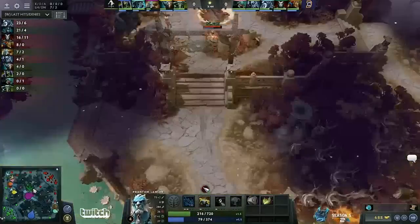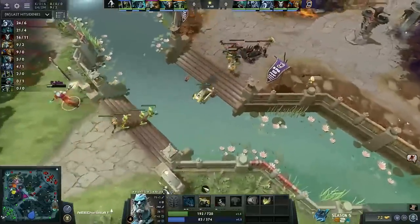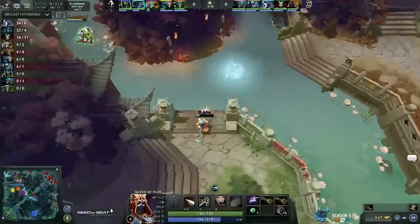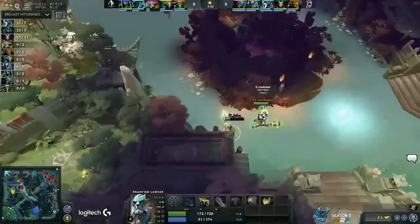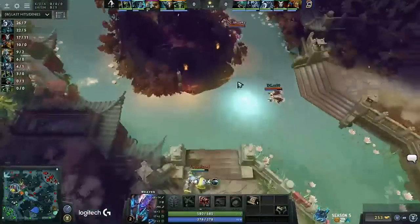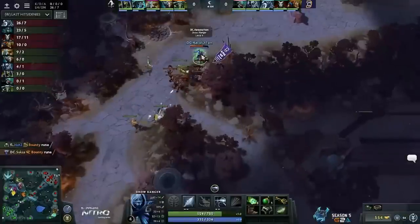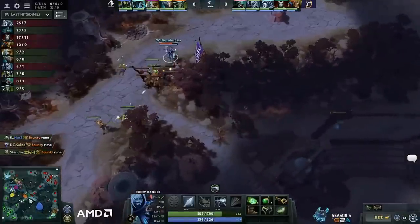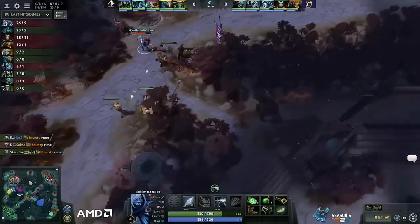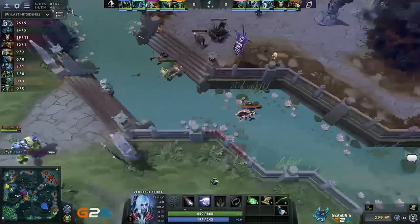Chabbs actually missed his Phantom Rush — he charged up the hill but his rush never connected with Weehaw. That Observer Ward again sees the rotation — knowing Earth Spirit's coming back down to the mid lane, Misery's also moved over as well. And this is giving a lot of space to Resolution. This is going to be a very quick level six because the supports aren't even having to stand in the lane — he's getting all of the experience.